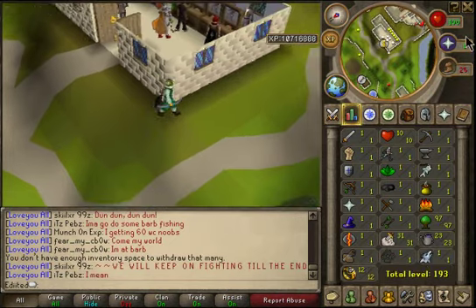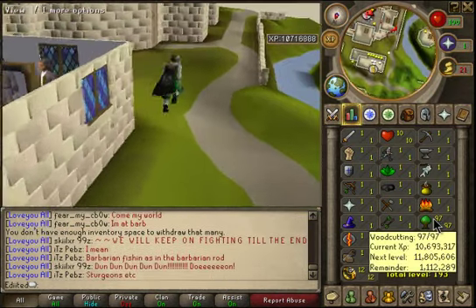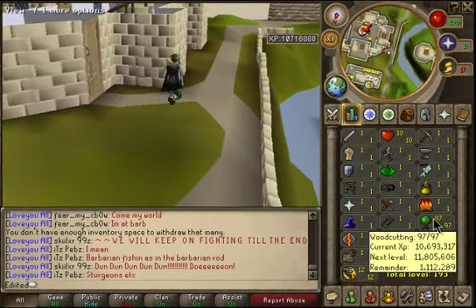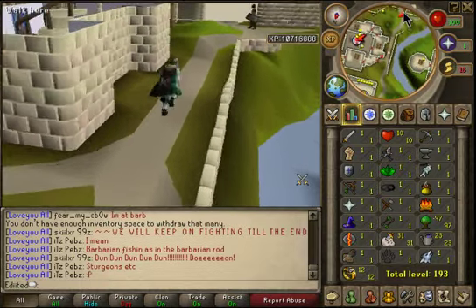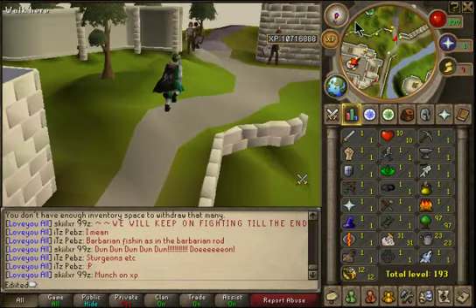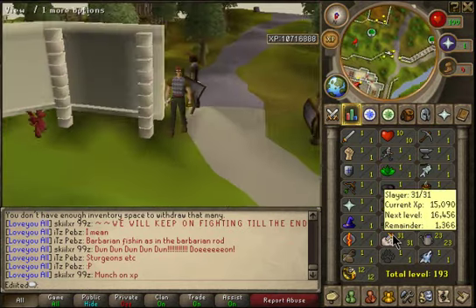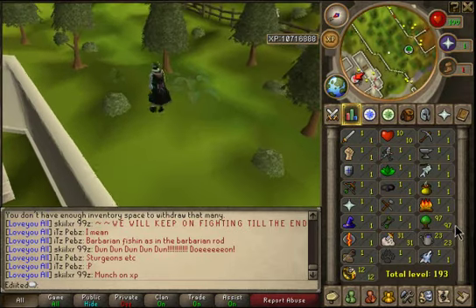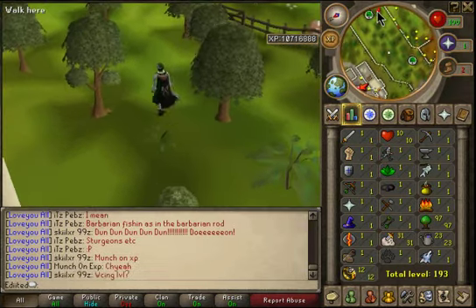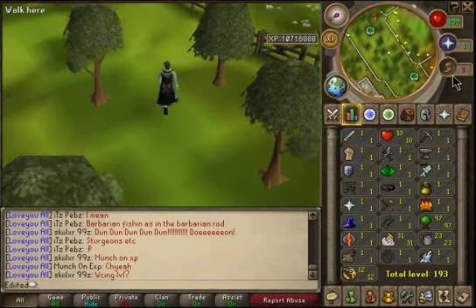I've just got 97 woodcutting now — 1.1 million XP till 98, and then the final level. My party is not going to be on the 10th because I'm not going to rush it. I've been doing other things like dungeoneering, which is actually quite fun when you get in a party. Two more levels till I get my hatchet, and I'm doing a bit of farming but not much anymore.